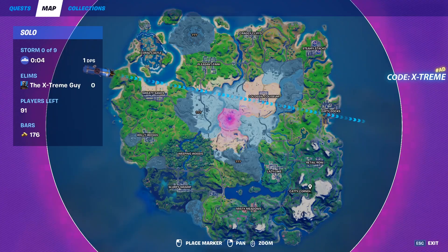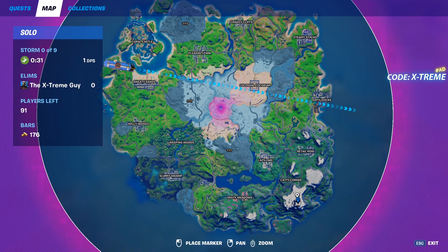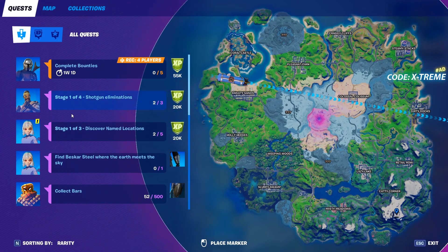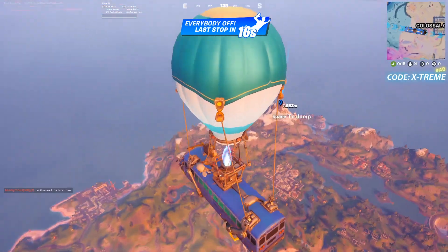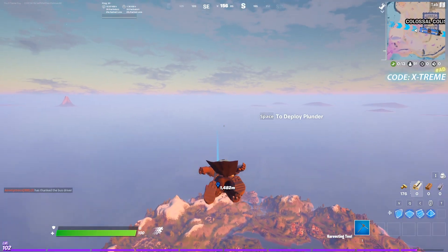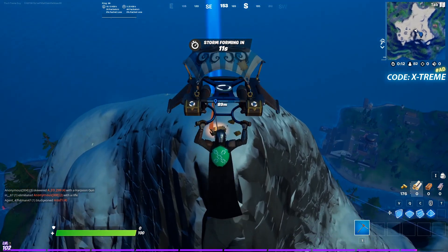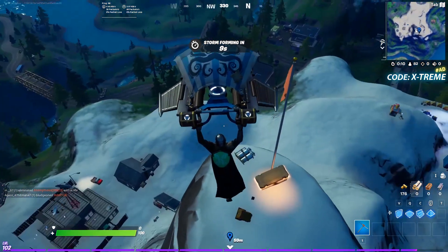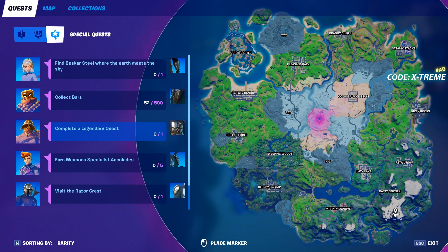Now let's move on to the next challenge, which is find Beskar steel where the earth meets the sky. Let's go over to Mount Kay and show you exactly how to get this piece of Beskar steel and get our armor. As you can see, we got the Beskar steel, and now if we leave the game we will have our first piece of armor correlated with this Beskar piece of metal.